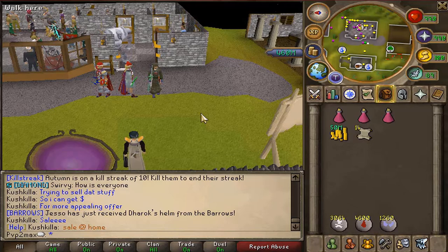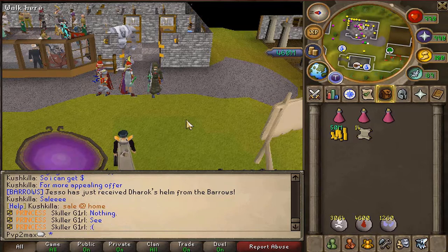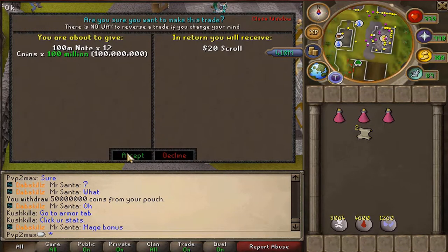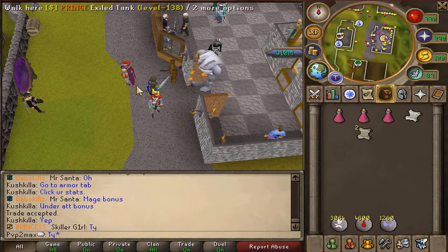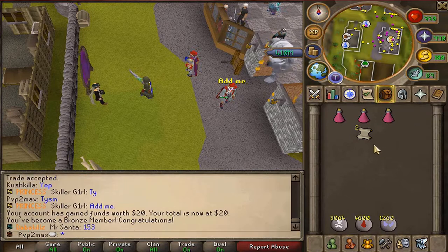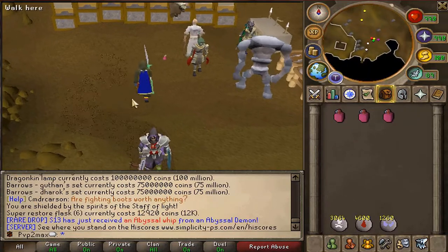So, I'm going to get this rank. Shout out to Skillergirl — she was the one actually selling me the rank, and it's great, and I'm thankful to death for it. Okay guys, we are buying that $20 rank. We're going to accept it. Here we go — we're going to claim the scroll.